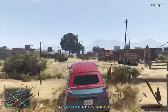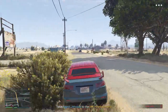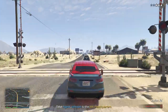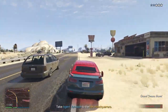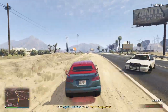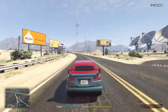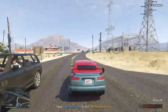Well, that was easy. Sitrep: we have two groups of hostiles — cartel soldiers with possible links to Marabunta Grande, and Duggan personnel. Both highly dangerous, hostile to each other and to us. We need to evacuate and regroup. Get her out of there. And remember, local law enforcement are not in the loop for this operation — you're on your own. Just don't get caught.